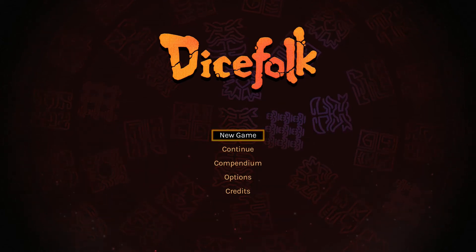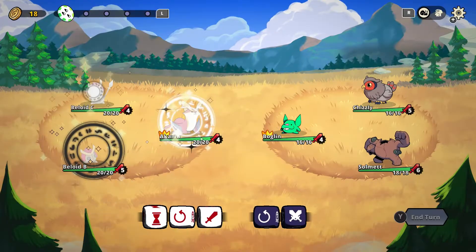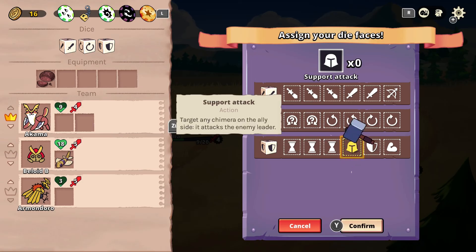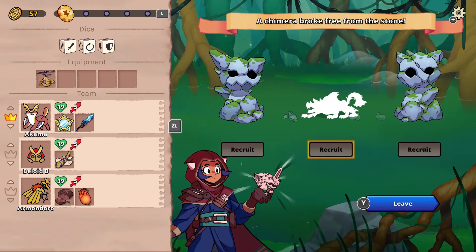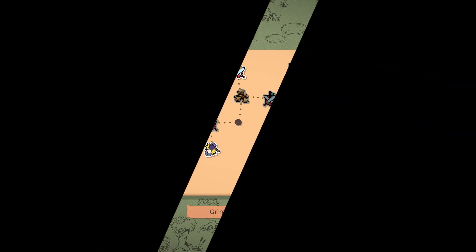This is Dice Folk, developed by Leap Game Studios and Tiny Ghoul, published by Good Shepherd Entertainment. Dice Folk is an endlessly replayable tactical adventure game where tilting luck in your favor is not only possible, but key to building the ultimate team. Dice Folk combines the careful strategy of RPG party building with the exciting run-breaking min-maxing of a roguelike.